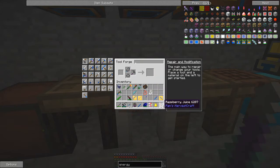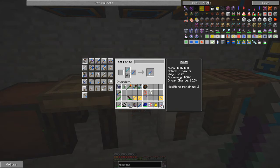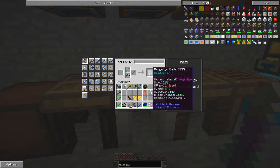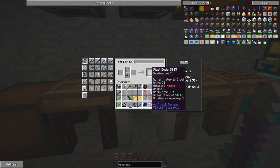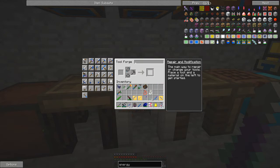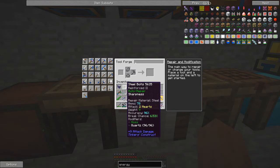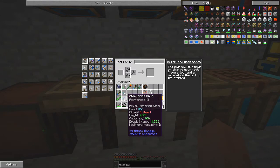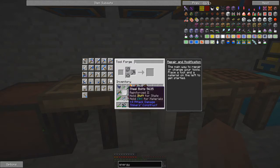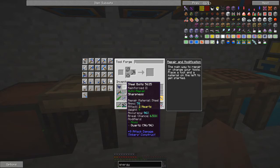We'll also do the same for the cobalt ones. That gives 6.75, one heart, 168 break chance — they do tend to break — and accuracy of 96. For steel on steel, a weight of 9, so the weight is much heavier. So we'll take some of those. Now we've got two sets of bolts: this steel bolt has a weight of 9 — these are the ones I tend to use — this has two hearts attack and this has one heart. The reason it's got two hearts is because I added quartz onto this one. Self-repairing moss is also very useful for bolts, maybe we'll do that later.